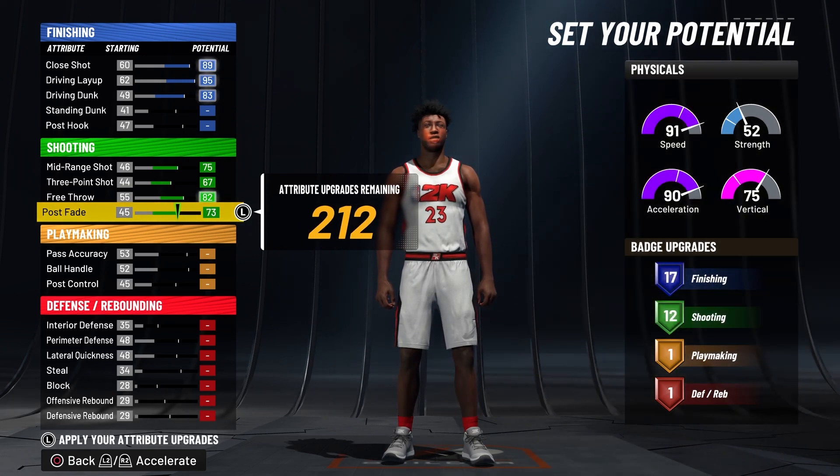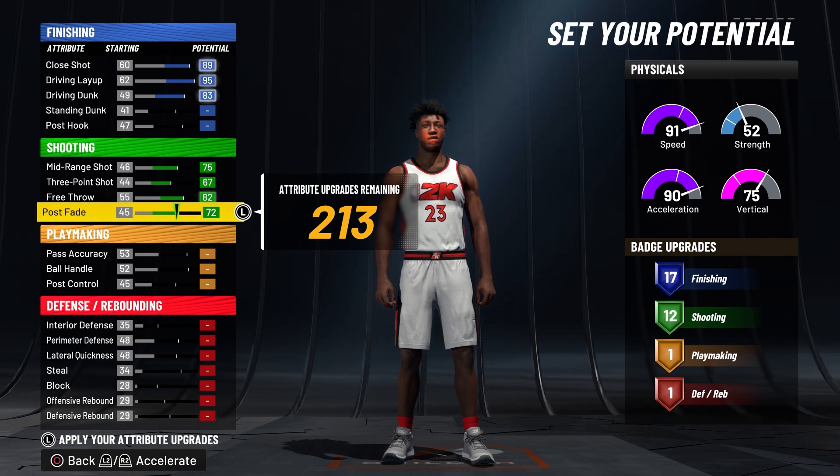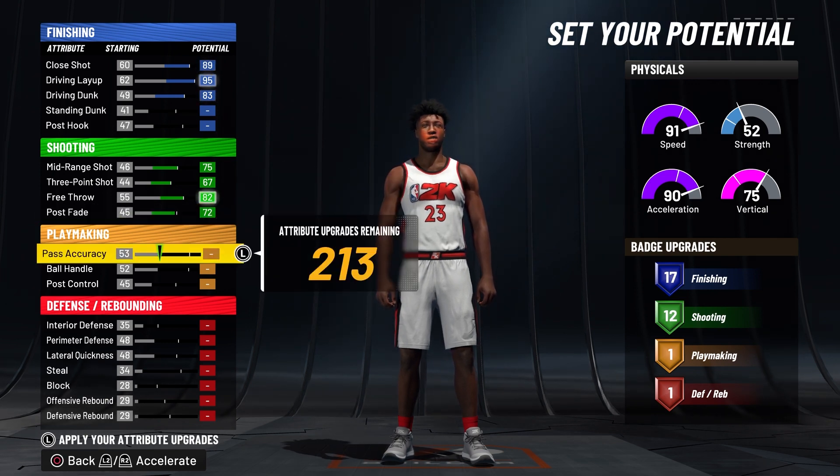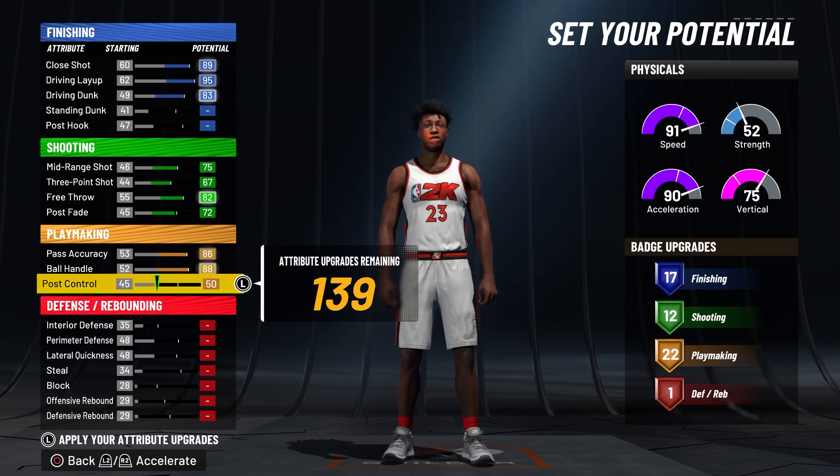For shooting, you're going to want to max pretty much everything apart from your post fade — put it down to 72 so you get 12 shooting badges. You can shoot consistently on this game with 12 shooting badges. It's easy to shoot on this game and 12 shooting badges is all you need. I'm going to show you which ones are best.